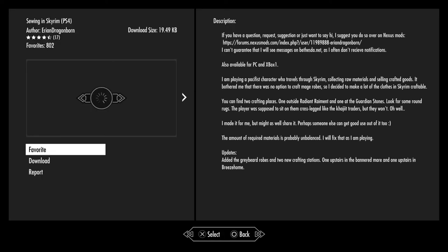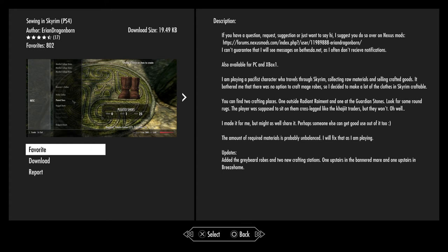Sewing in Skyrim. The creator plays as a pacifist character who travels through Skyrim collecting raw materials and selling crafted goods. It bothered him that there was no option to craft mage robes, so he decided to make a lot of clothes craftable in Skyrim. You'll find crafting places — one outside Radiant Raiment and one outside the Guardian Stones. Look for some round rugs for players to sit on cross-legged.